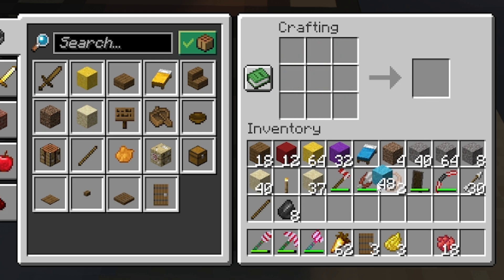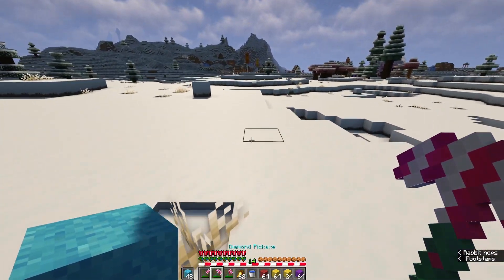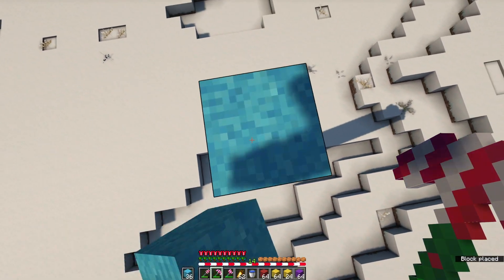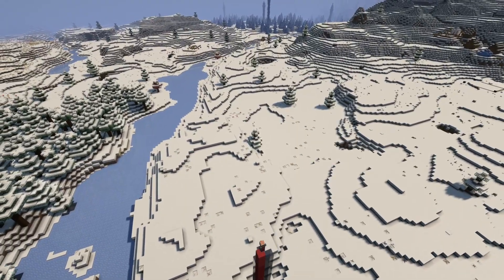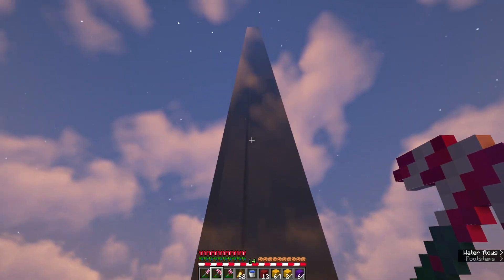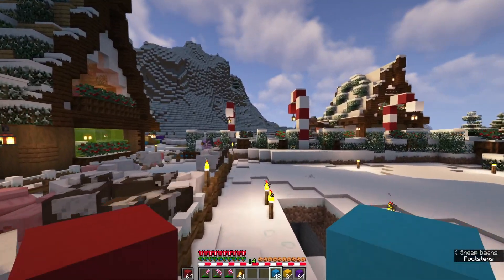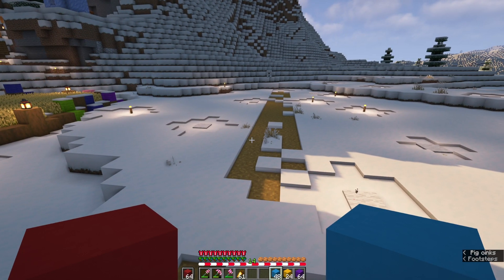With the necessary sand and gravel collected, we made light blue, red, and yellow concrete powder. My thought was to tower up with all the concrete powder and pour a bucket of water over it to turn the entire stack into concrete at once. Even better — as I was mining up one color's concrete blocks and pillaring up with the next, the lingering water stream would instantly convert it on the way up, making the whole process much quicker. Just like that, we have all our concrete mined up.